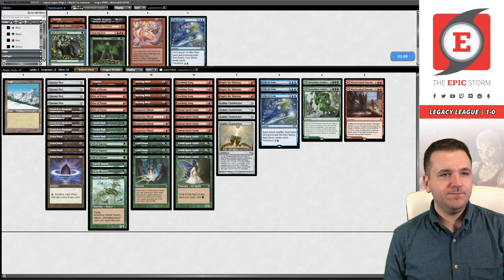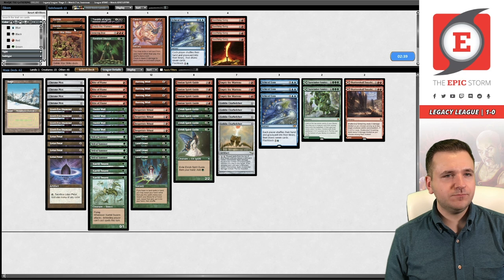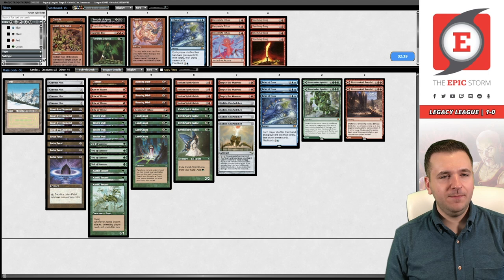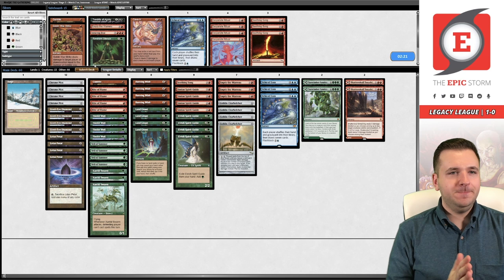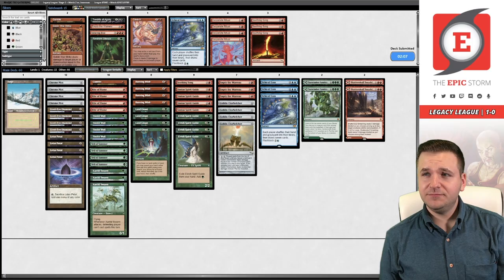We'll bring in Veil of Summer and the Xantid Swarms. I think we're supposed to board out Seething Song — it's such a Force target that we don't want to risk it getting countered. We could probably board out Gamble — we're not looking to be as explosive. Actually maybe I want to keep Gamble instead of a ritual. I think if I have to keep one ritual I'd rather it be Seething Song. Let's try this out. Speed magic — gotta go fast, Ricky Bobby.